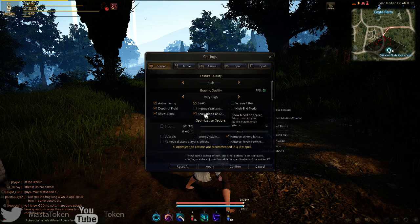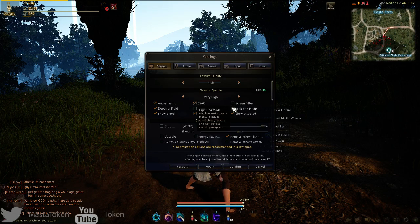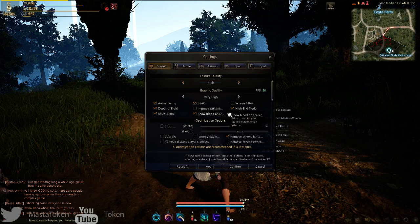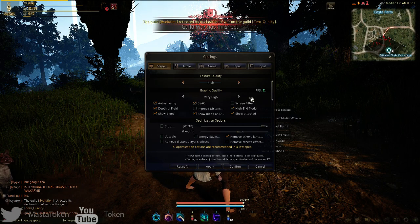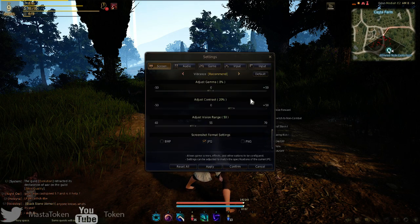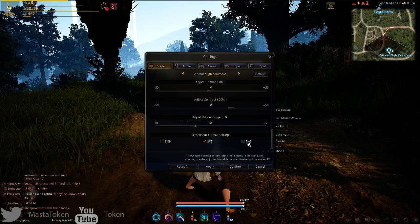You can toggle showing blood, screen filter, and high-end mode. In high-end mode my FPS probably drops to around 49-50. I'm currently running an i5-4570 and a GTX 970. There are also camera settings and you can change the format for how screenshots are saved.